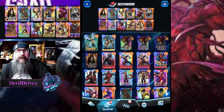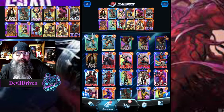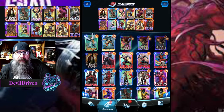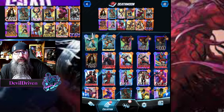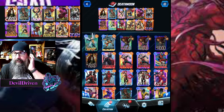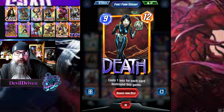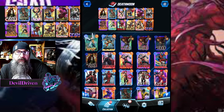Hey guys, what is up — I'm Devil Driven. Today's video is Marvel Snap Death Moon. Some really good combos. You want to try to kill as many things as you can on your ones. You have options with Carnage, Venom, Killmonger, and Deathlok. This also includes killing your own cards. If your opponent kills things, Death counts those too. Death starts out at nine energy but loses one for everything destroyed.